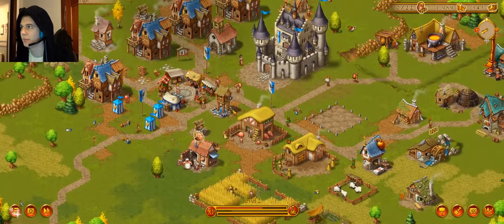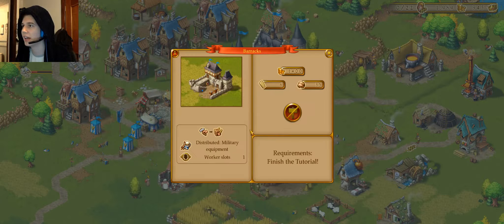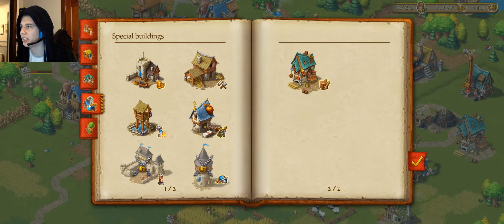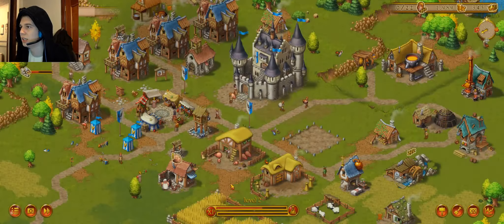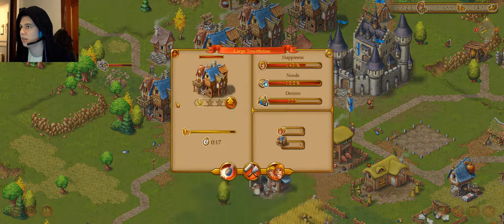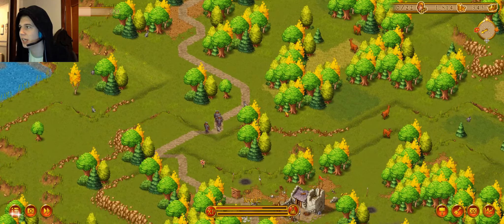Here come the bandits. Special buildings — they're intentionally not letting us have it. Treasury? If I knew how, I would pay you, but I don't know how.